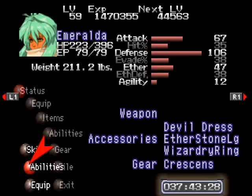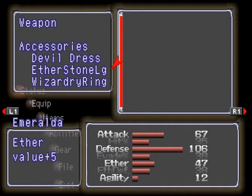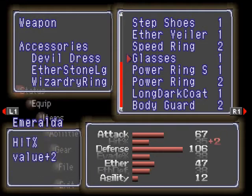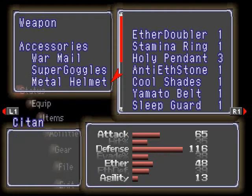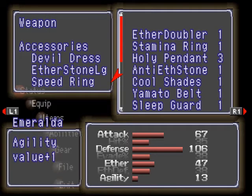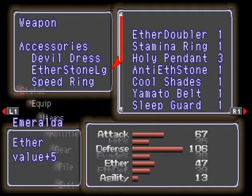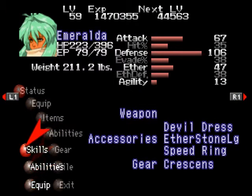But before we do that, let us look at her newly acquired Death Blows. First, let's equip the Speed Ring on her. Now look at how powerful she is — she's more powerful than even Sitan and Faye. She has an attack power of 67. Very nice.